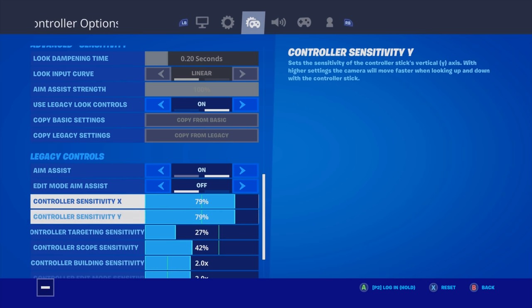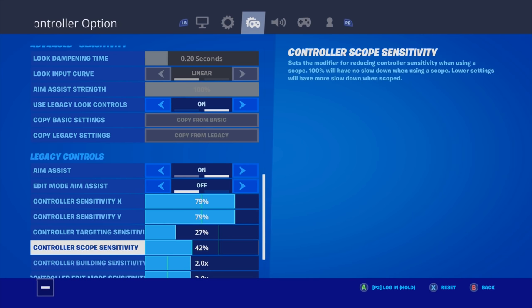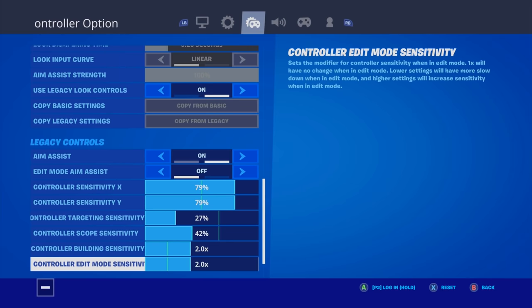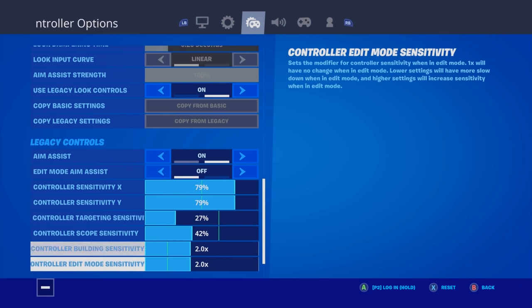I play with edit mode aim assist off because it's just annoying. My controller X and Y are both the same — 79%, so I can look around fast. My targeting and scope are 27% and 42% so I can have precise aim. My building sensitivity and edit mode sensitivity are both 2.0 exactly, so I can edit and build fast.